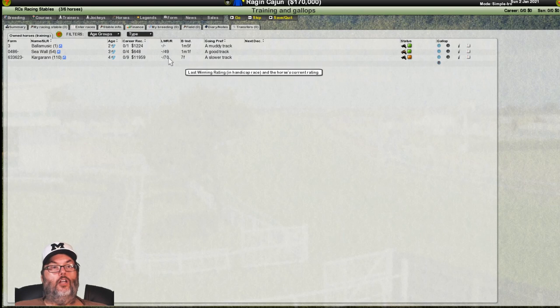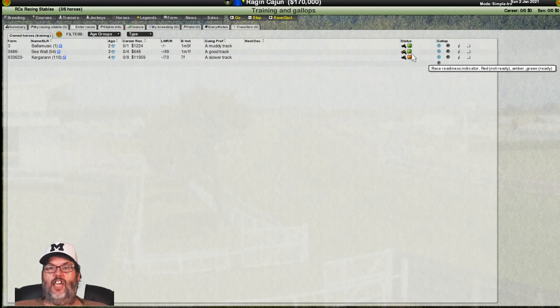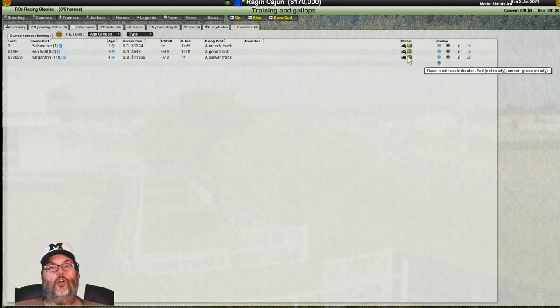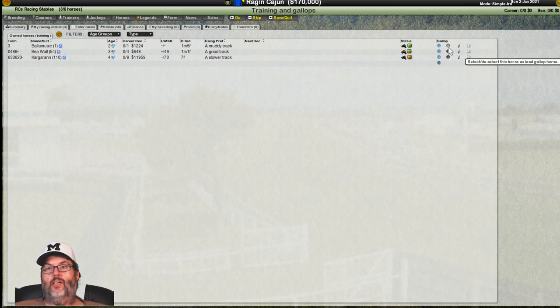Each horse has a track preference, and you can work on that in training. Their next race they're entered in — the green status means they're ready; amber means they're in transition, so they should be ready short-term; red means injured or not ready. We shouldn't see anything red with easy training turned on from the setup video. This is where you control whether they're doing galloping, lead gallop, training data, and entering them in a race.